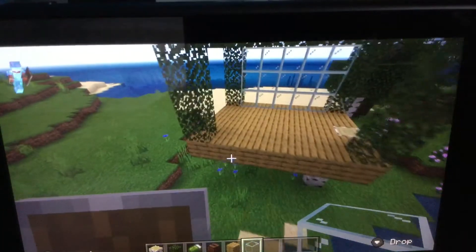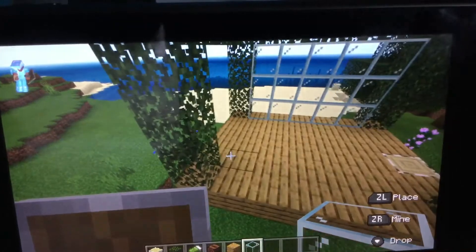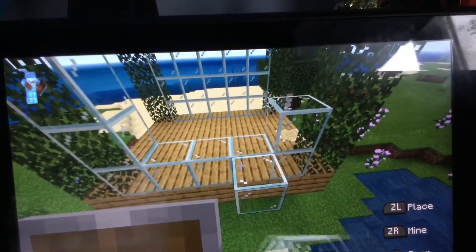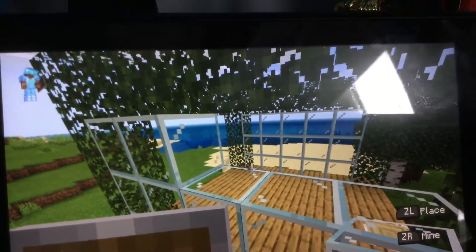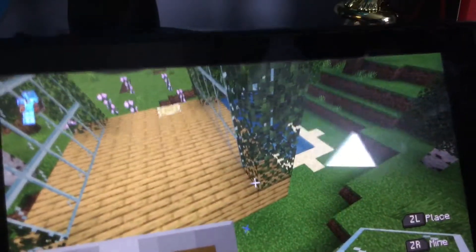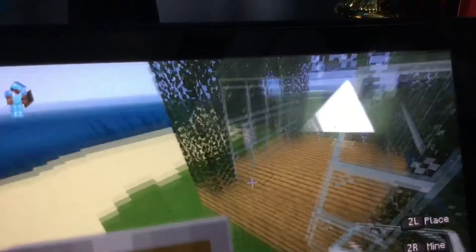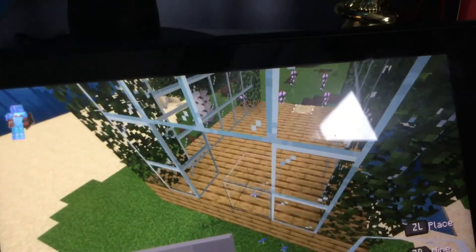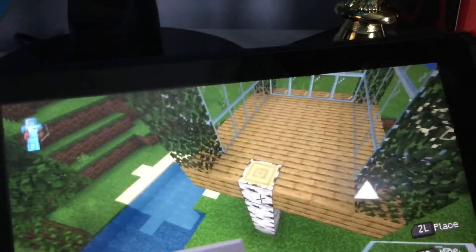If you want to get rid of trees quickly, you just get some flint and steel and you can set them on fire because they'll burn down — that's what I do. When I started the video I think you saw a burning tree. It's still my first time playing Minecraft because I only got it for my eighth birthday, which was October the seventh 2019, and it's 2020 now.